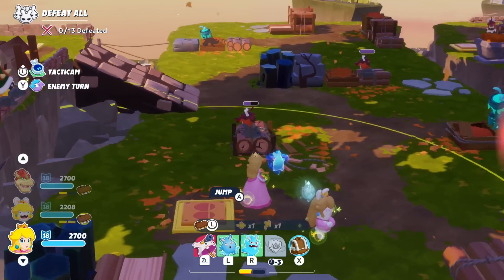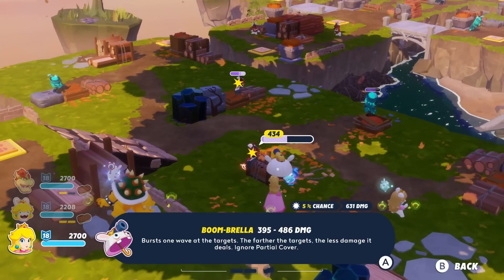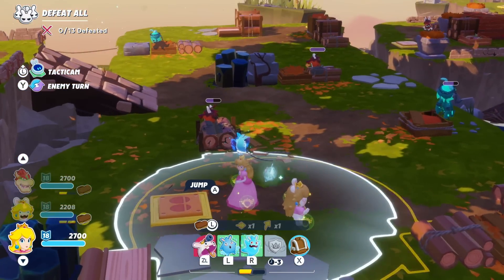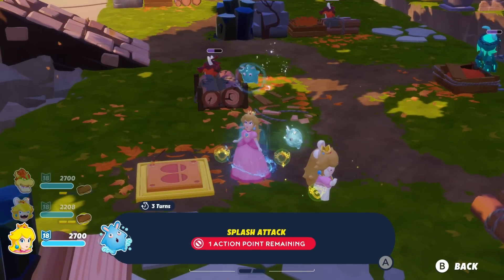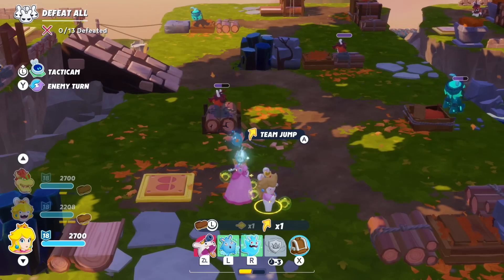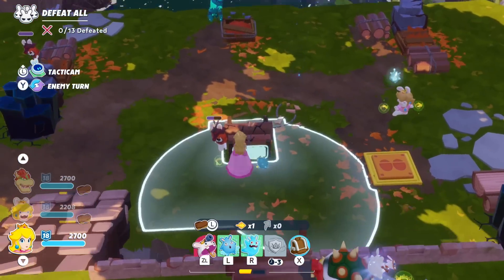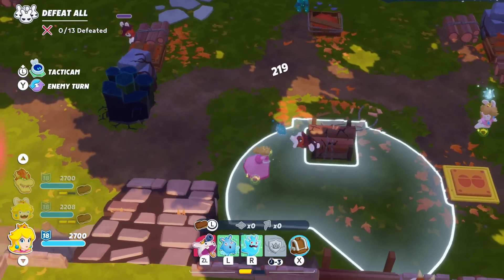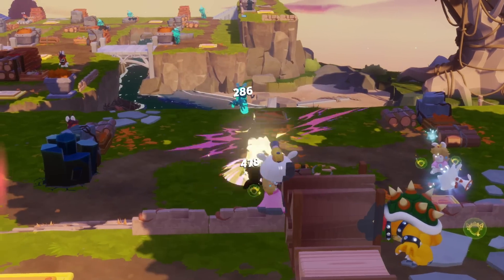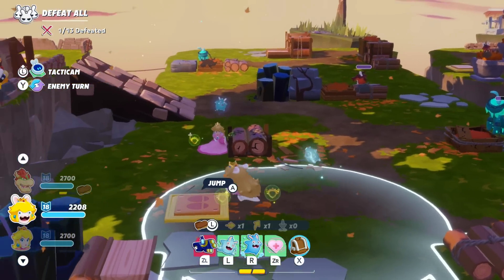There we go, give us protection. Let's see — Boombrella. I only have one action point remaining, that sucks. Let me team jump and try to get right over here. There we go. I'm not out in the open — that's good. Let me jump up here.